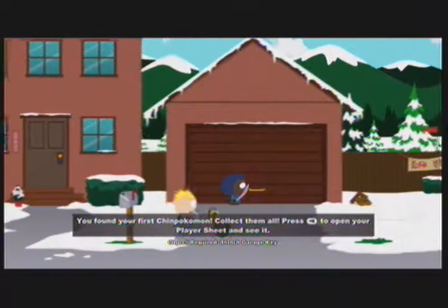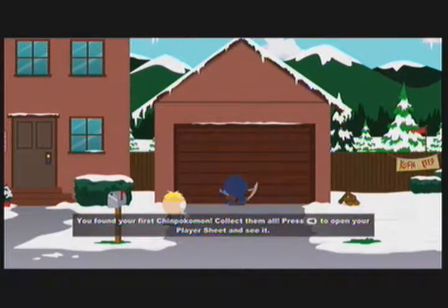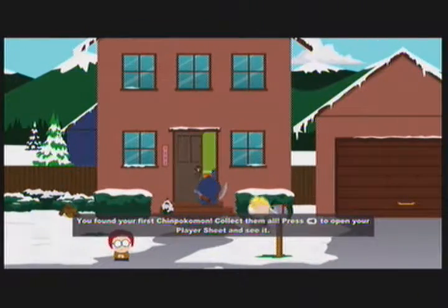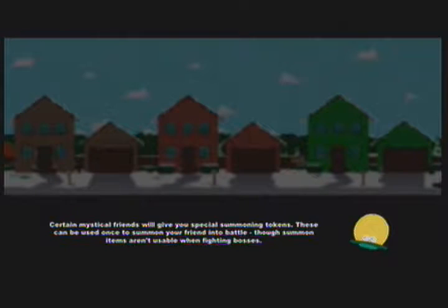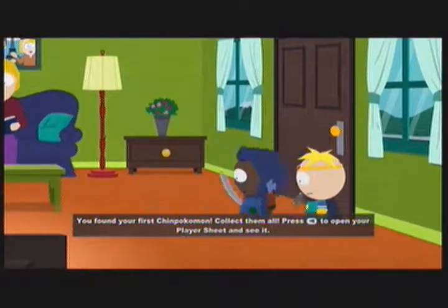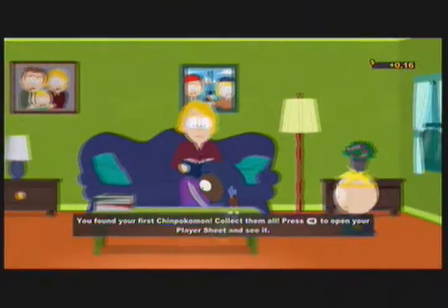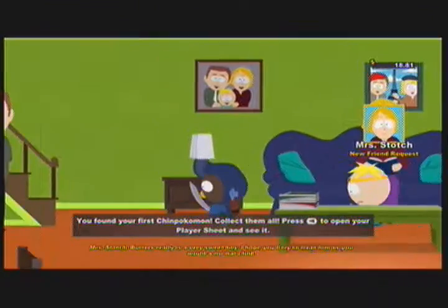Welcome to part 2 of South Park: The Stick of Truth. Remember what I said about garages having padlocks and certain chests having padlocks? Well, this is one of those garages with a padlock, and it belongs to Butters' family. By the way, the Stotch family — save for Butters — are a bunch of jerks. The grandmother, father, and mother are jerks, especially the father.